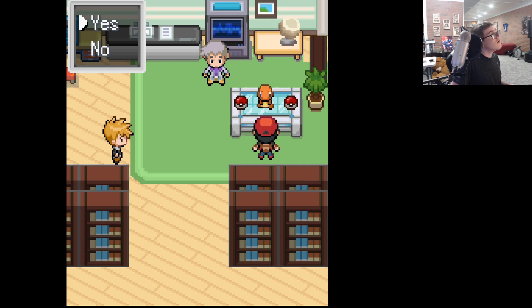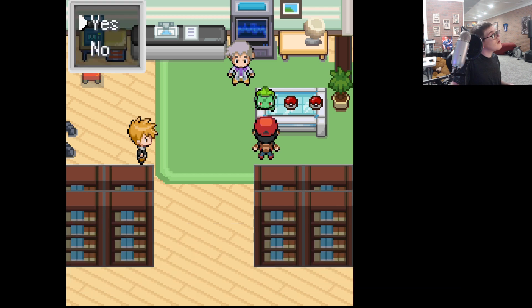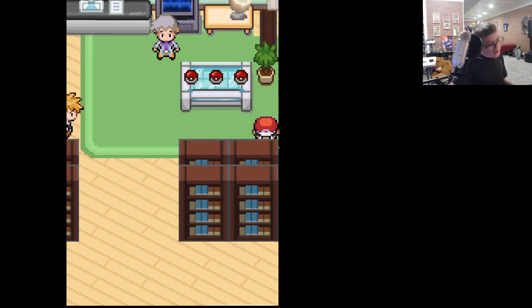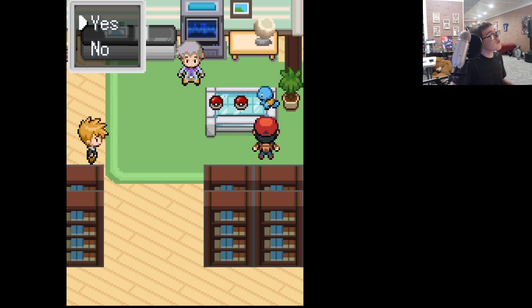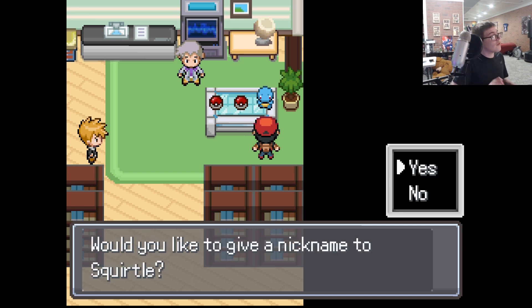Charmander. I haven't played a whole lot of the Kanto games compared to any other generation, which is kind of surprising. I've always been a huge fan of Squirtle — I've always liked them a bit more than the other Kanto starters. So I think I'll choose Squirtle. My little turtle plan. There's a little fun fact about me: turtles are actually my favorite animal, so this is kind of perfect.